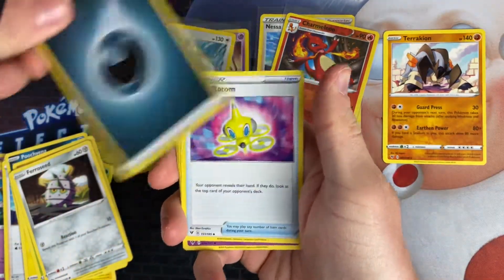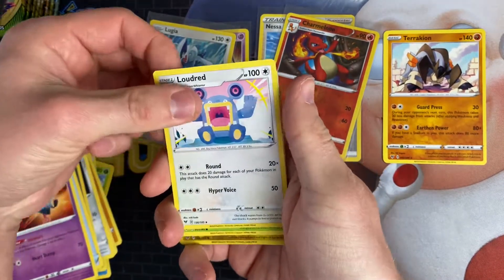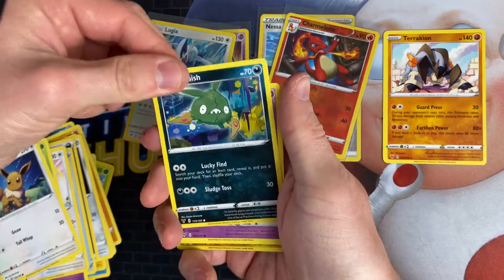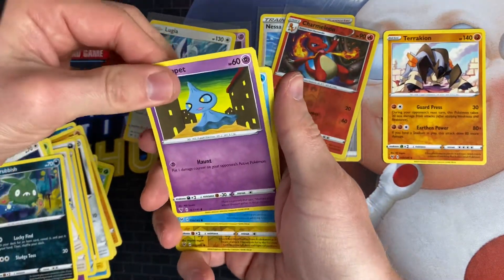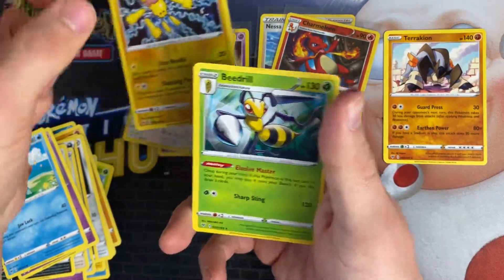The Old Beetle pack — we've got a Dark Energy, Drapion, Swoobat, Loudred, Skiddo, Eevee, Trubbish, Shuppet, Turtwig, Joltik, and Beedrill as a Rare.